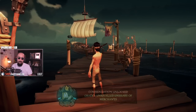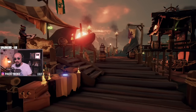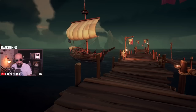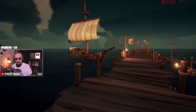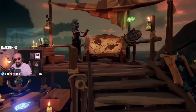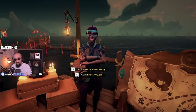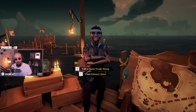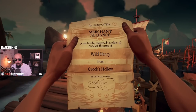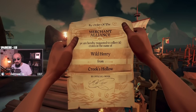Everything you sell with this emissary flag up counts towards emissary ledger rewards. We are right now on phase three. Unrivaled emissary merchants — see how many commendations we unlocked? Phase one was reaching level 15 so we can get our emissary flag. Phase two was getting our emissary flag to level five.